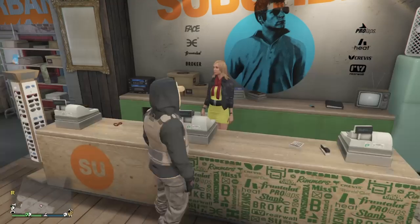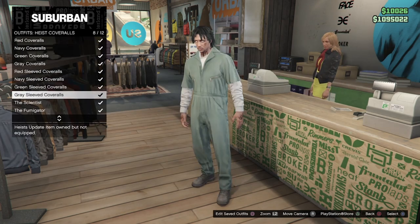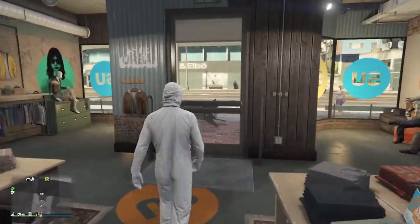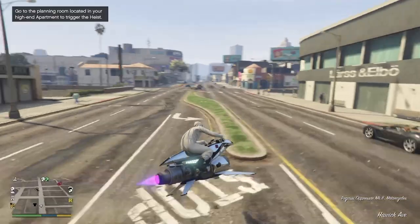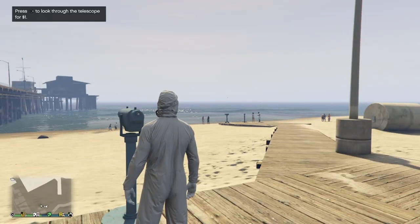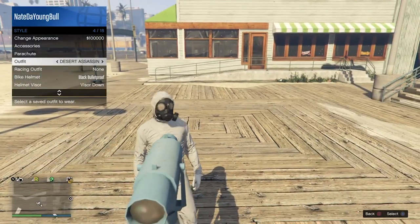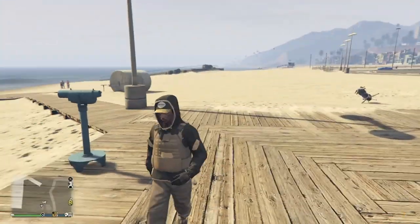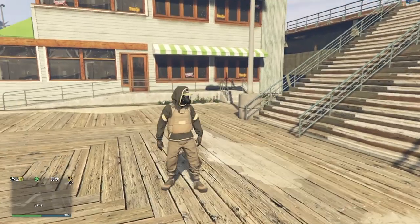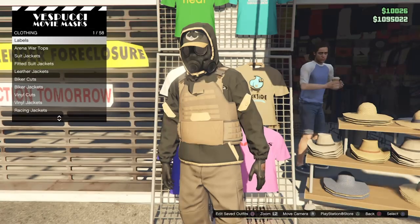Now after you've saved the outfit, scroll down to outfits, heist coveralls, and again select any of these outfits with the quarantine mask. Once you do that, we are going to be doing the telescope glitch again. Head down to the pier, run by the telescope and hit right on the D-pad. Once you see him standing like a bot, pull up your interaction menu, go to style, and select the outfit we just made. Boom, click it, walk away — now the mask is glitched on. But we're not done yet; this is just the base part of the outfit. Once you've got this, run over to the mask shop and save this outfit.